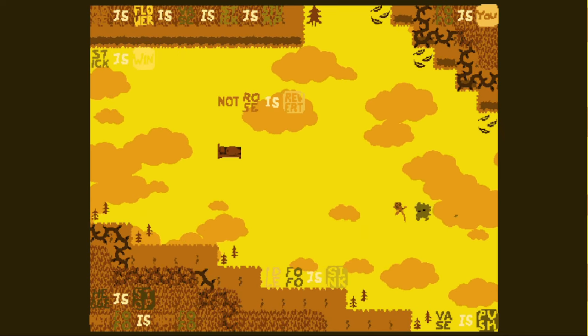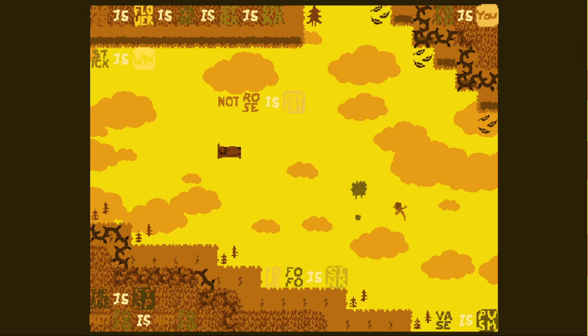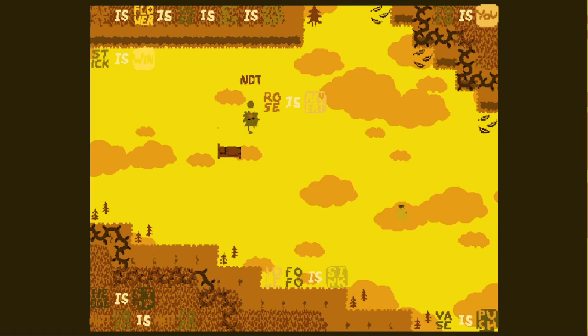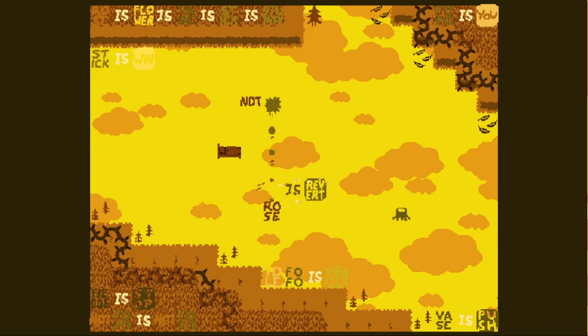Is that a stick? No, it's switching between a rose and a flower. The yellow flower is hard to see on the yellow background. But if I break it, there's a stick in there. So then we need to make the rose revert statement around here instead.